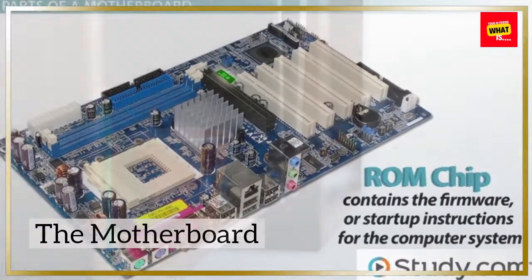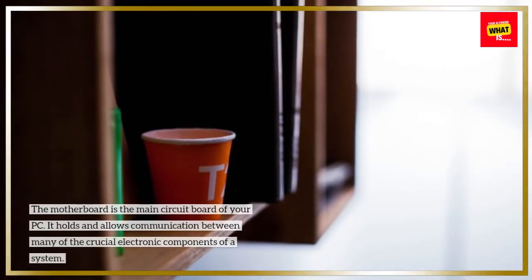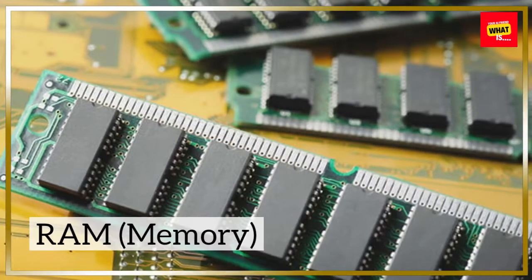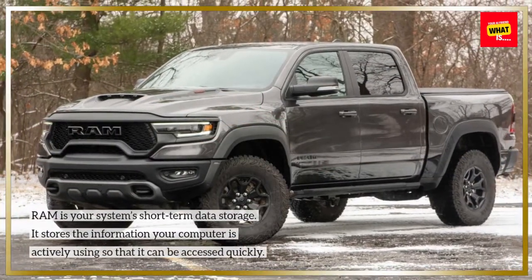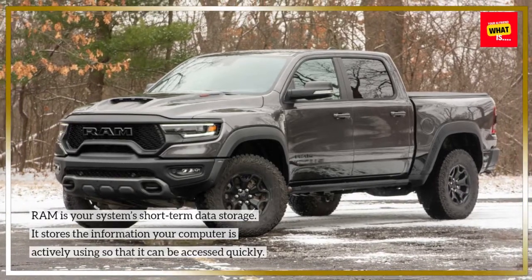The motherboard is the main circuit board of your PC. It holds and allows communication between many of the crucial electronic components of a system. RAM is your system's short-term data storage — it stores the information your computer is actively using so that it can be accessed quickly.